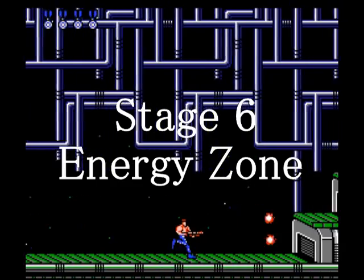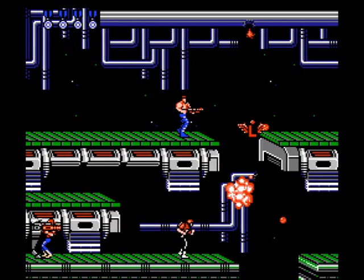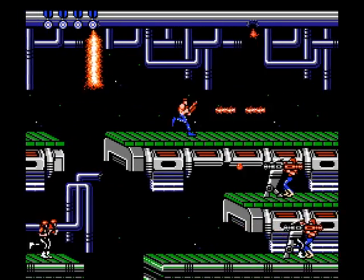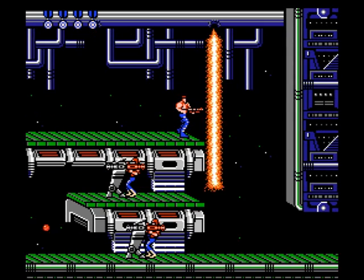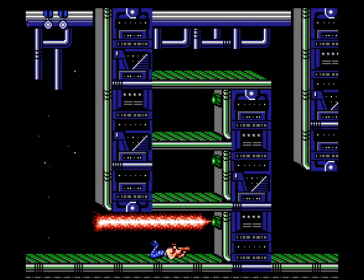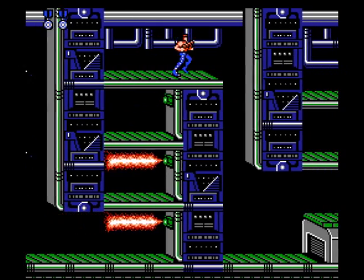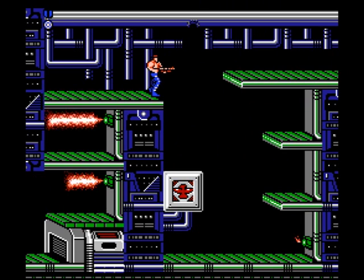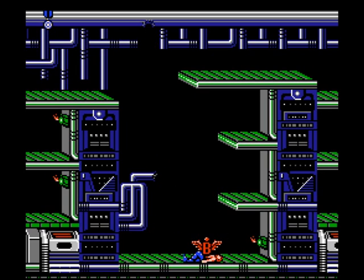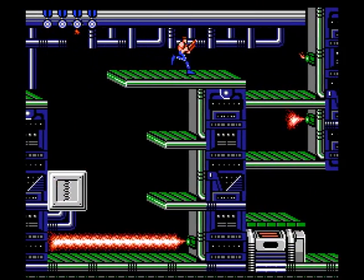Stage six is the energy zone. Early on there are a few soldiers and a machine gun upgrade, then a laser upgrade. This is when things start getting hairy, as you'll be introduced to flame beams — going near them triggers them, and you'll have to jump across as they're retracting. More flame beams follow, but staying low to the floor and concentrating on the gunners will get you through. After that, beams come from the walls horizontally — get down, wait for the beam to retract, and scale upward, repeating the process. The next spot has two flame beams that crisscross; it's much better to simply kill the soldier on the other side and jump across rather than trying to slip through.